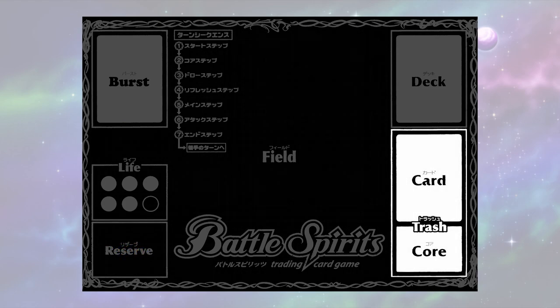Trash. All cards and cores that have been used up will be sent here. Trashed cards and cores are separated, so you don't get mixed up as the game progresses.